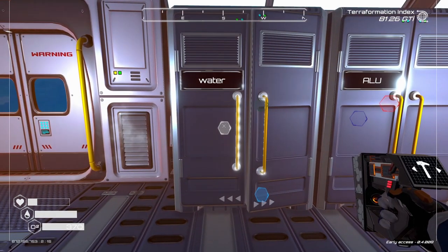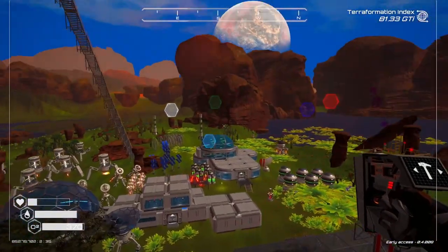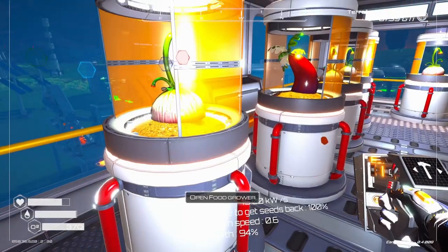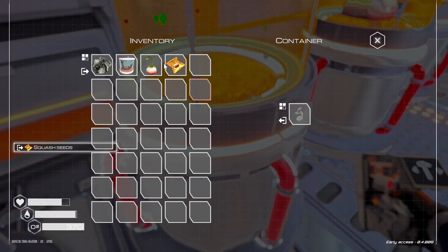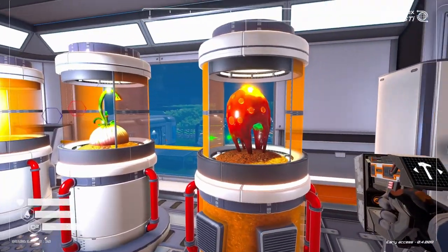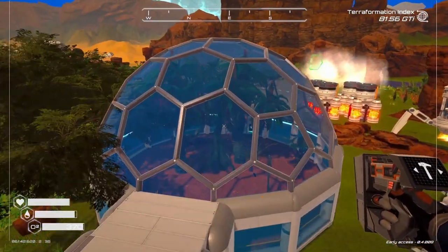I don't know if I have any food up here. Okay, let's head down and grab some food. Squash is pretty good for food. I'll grab these mushrooms — you need those mushrooms for the bioplastics. I've only found two mushroom seeds since I've been playing, so if you see them, be sure to grab them because you're going to need them.